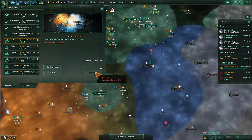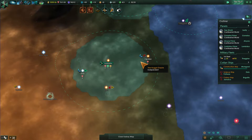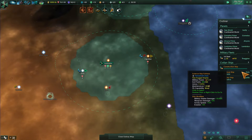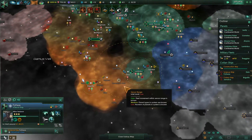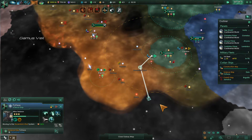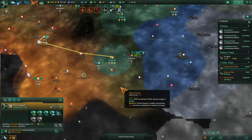I wonder if we can pick up some extra technologies from here. My science ship is too busy at the moment. Construction log updated. He's still going to be looking for additional habitable planets. Science ship, you'll move down there. Construction ship is making his way down.